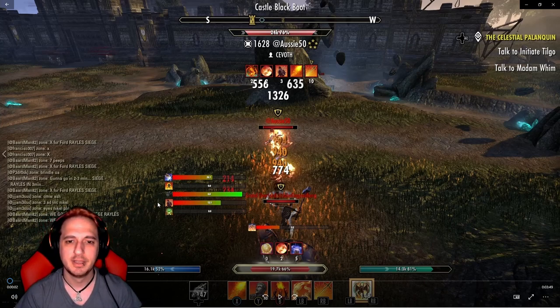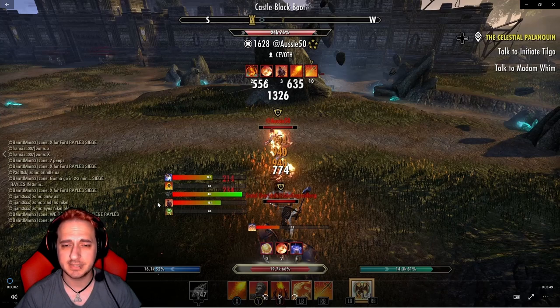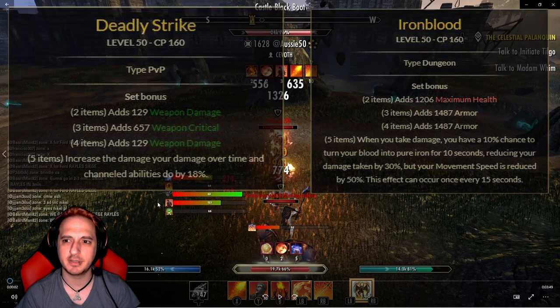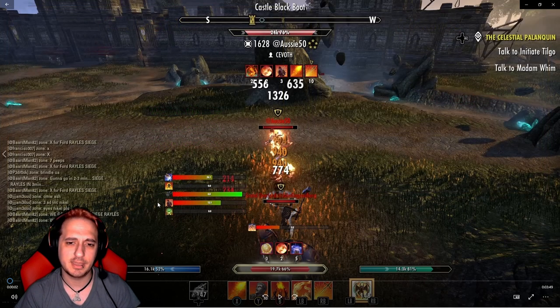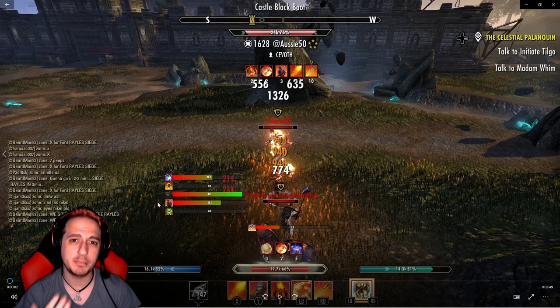Let's get into the combat analysis. This is a 1v8 on my Magicka Dragon Knight. With any combat analysis you need to know what sets we're running - right now we're running Deadly Strike and Iron Blood. I'm not sure what monster set I have on, might be Grothgar, but that's interchangeable with pretty much anything. I'm definitely running the Malacath mythic right now - I may change that up to Ring of the Pelt Order, but I think I'm gonna leave this build pretty much the same.